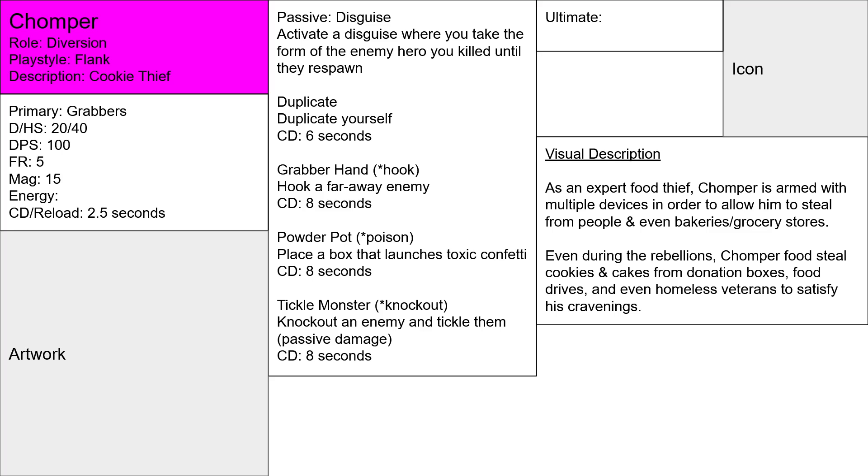And Tickle Monster — knock out an enemy. You knock them out, so they're basically sleeping, kind of like a concussion, and then tickle them for passive damage. It's a pretty silly hero concept, but you've got a pretty good set of abilities for deception.